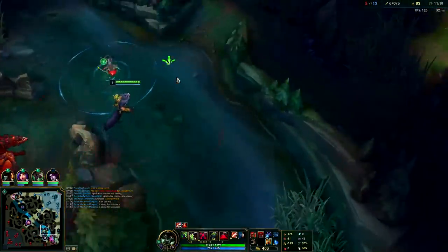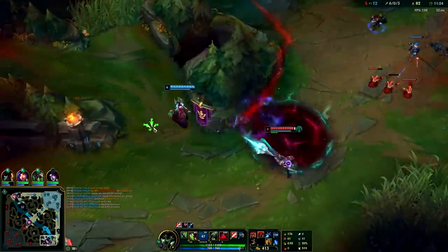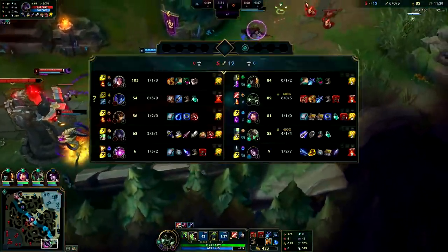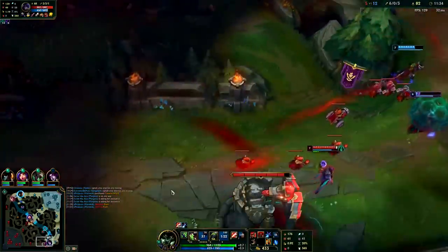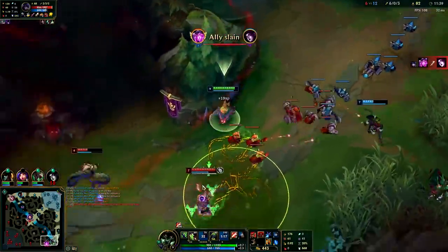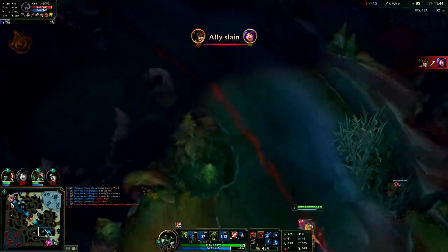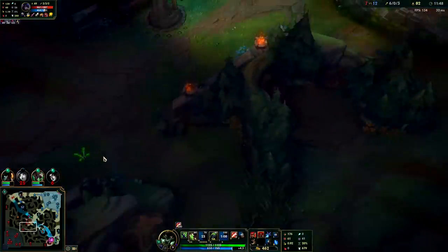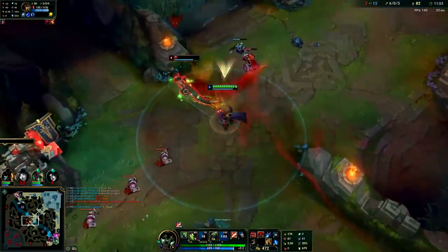Vel'Koz goes to stop this — I'm going to kill him. Morgana landed snare. Wow, I missed — I don't even think he dodged it, I just missed. She killed herself. We're going to go do Dragon. There's no reason to be here right now. We can kill Cass — even if she runs behind her turret, we're going to kill her regardless.